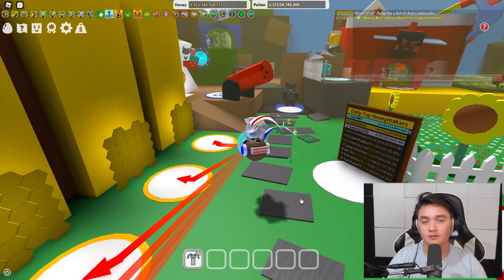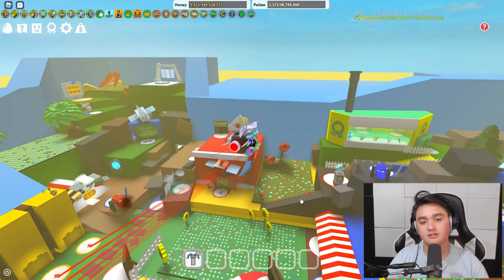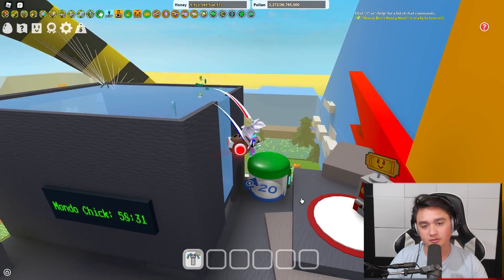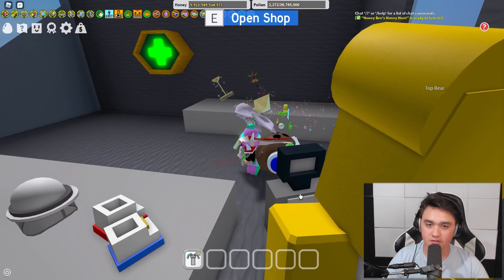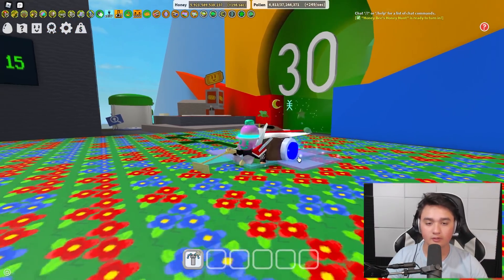I'm going to unclaim my hive real quick. There we go — I almost claimed it again, but we don't want that. We're just going to use the Sparkstaff and the Golden Rake and stand completely still, so the gummy boots and nothing else interferes. It's just the Golden Rake versus the Sparkstaff. We're gonna start with the Golden Rake after I show you the abilities on both.